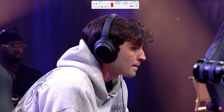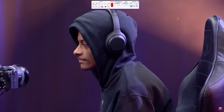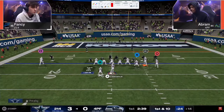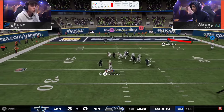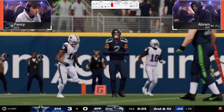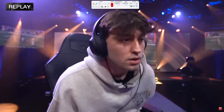Abram does a really good job — clean pocket, blitz is picked up. But if you send four people, you will shed. You get the shed, the sack fumble, and now Fancy is in complete control of this game. You don't need a ton of stops to win — if you only get one or two stops a game, that is plenty to win this year just because of how powerful offenses are. Fancy ends up getting the stop, goes to stock flood, has the out route but Abram switch sticks nicely to take that away.